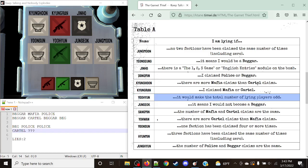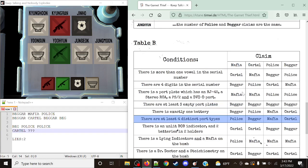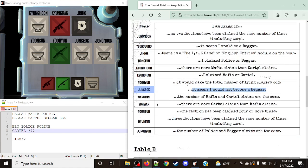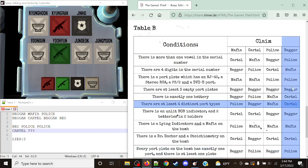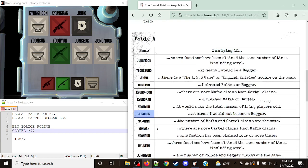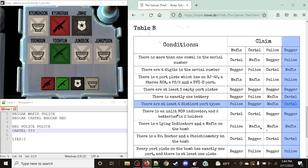Junsuk's rule is: I am lying if it means I would not become a Beggar. We go to Table B: if Beggar is the claim, Beggar would become Cartel — so he would not become a Beggar. This is true, so he is indeed lying. He is actually going to become a Cartel member, and this moves our lie count up to three.